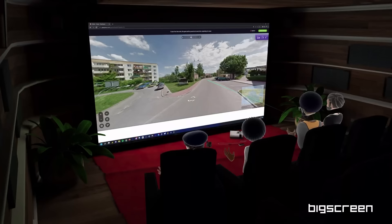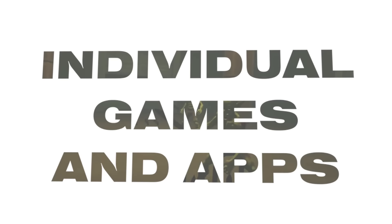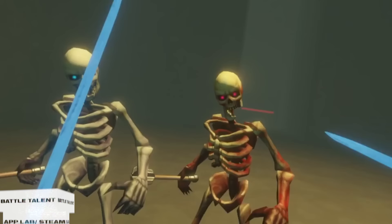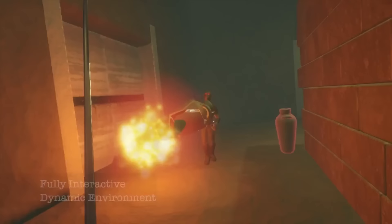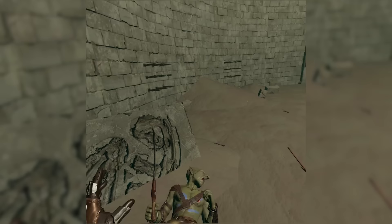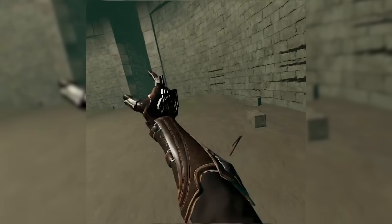Now let's talk about some individual games and applications — free experiences. I was recently really shocked when I downloaded a game called Battle Talent off of a recommendation from someone in my Discord. It's a full-on physics-based action game on App Lab with varied enemies, a bunch of weapons, magic, a progression system with multiple dungeons, a sandbox mode, and even mod support. This is almost Blade & Sorcery level of fun, maybe even funner in some ways, but it's free. I expected to spend a few minutes testing it and ended up playing until my Quest died — probably one of the funnest App Lab gems I've found yet.